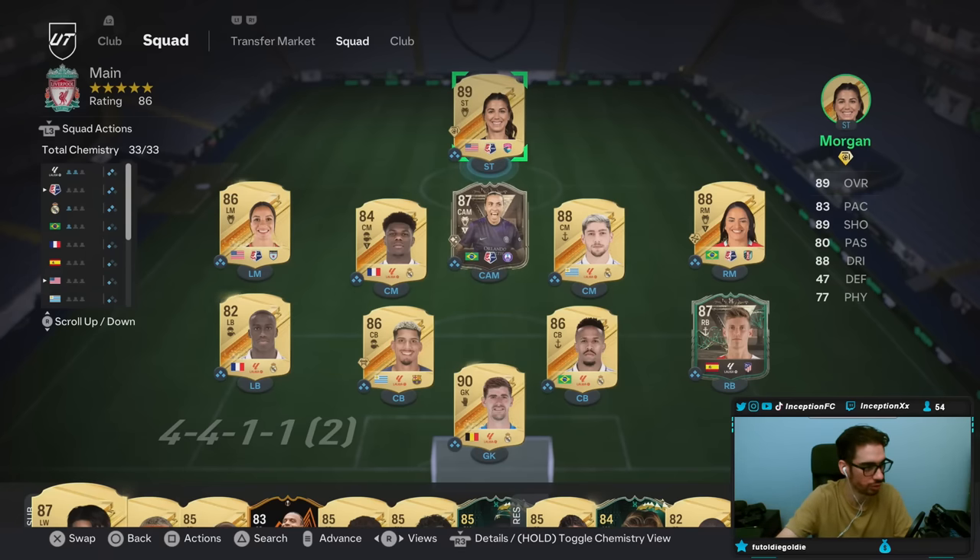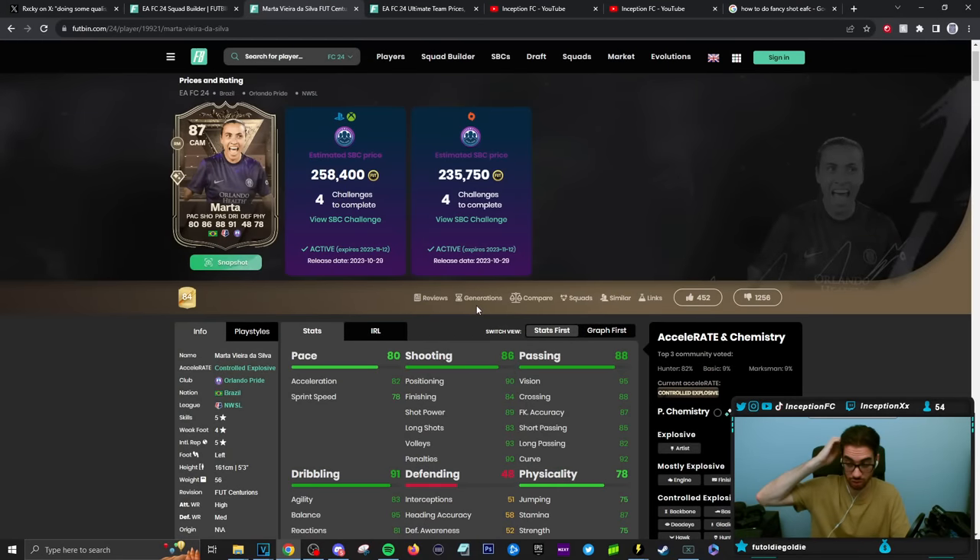I would probably replace Alex Morgan for Smith's card. It's unfortunate that it's priced as much as it is because Marta is the GOAT of women's football — she's an absolute beast. But as I mentioned during the content rant, I don't know what gives with these guys pricing SBCs the way they do, especially with how hard it is to get fodder. It's actually really annoying, but it is what it is. Hopefully you guys enjoyed this video today — I'll catch you guys for the next one. Peace out, dudes. Love you guys.